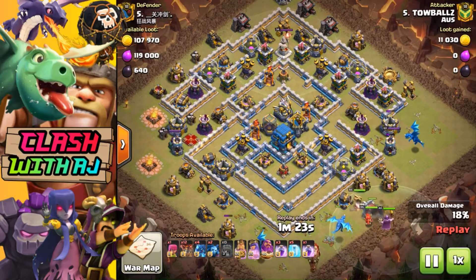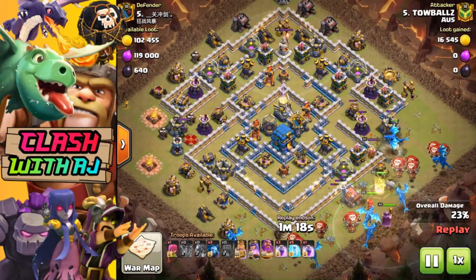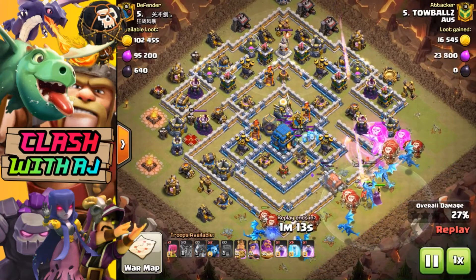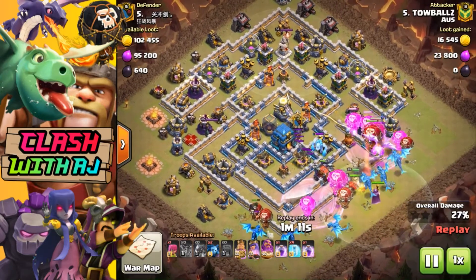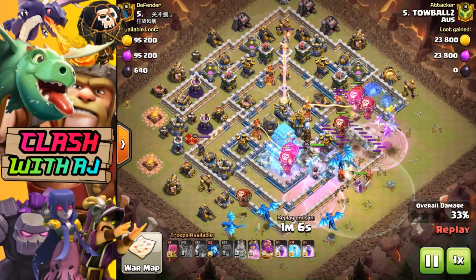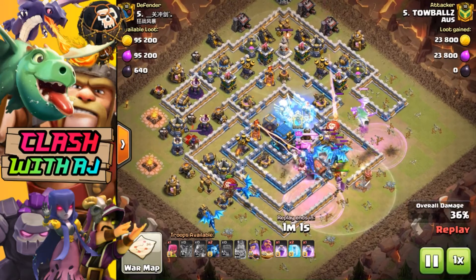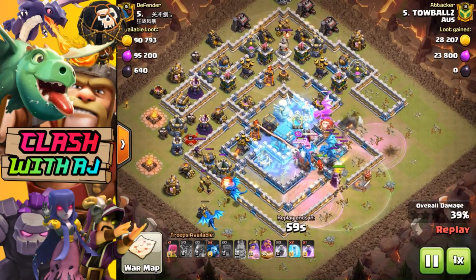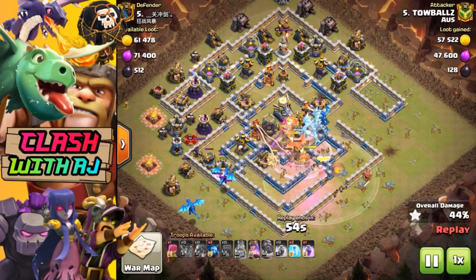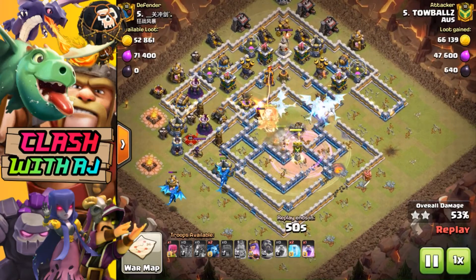This week is the August season of CWL and my clan Oz is in Masters 2. For anyone that is in the Masters area - whether you've been in Masters 3, 2, or 1 - this is pretty much the standard of bases you will find. For those in Champions 3, 2, and 1, you're generally going to find 15 versus 15 max Town Hall 12s.